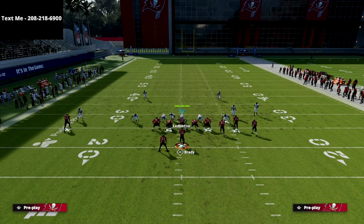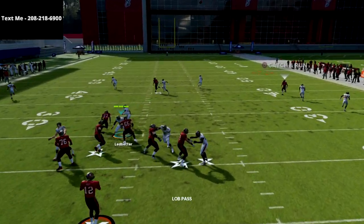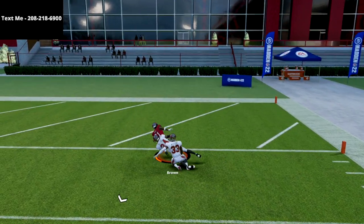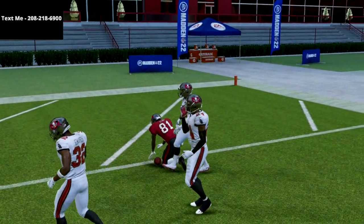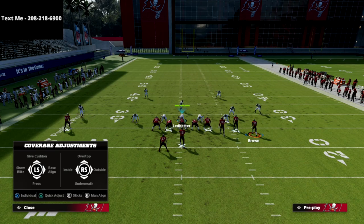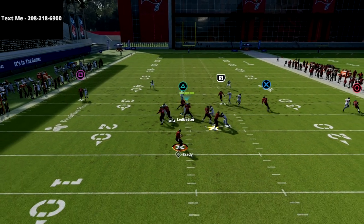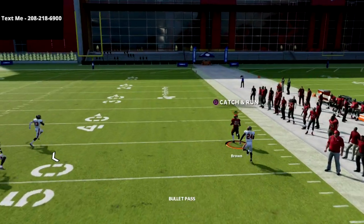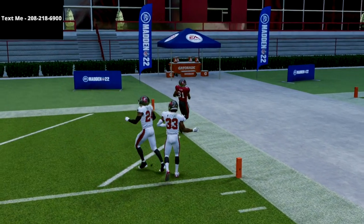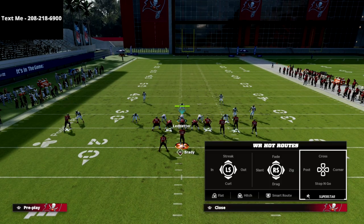Another trick you can do if they're pressing you — put a receiver on a fade and pass to the right. You're going to completely glitch out cover two man every single time. If they're using a lot of cover two man, you won't see much of it because it's not very effective and plays like that expose it. Also discussed on the channel: if you're getting a lot of press man, go to the play verticals, motion out circle, and the deep half will suck inside — circle kills man coverage for a one-play score.